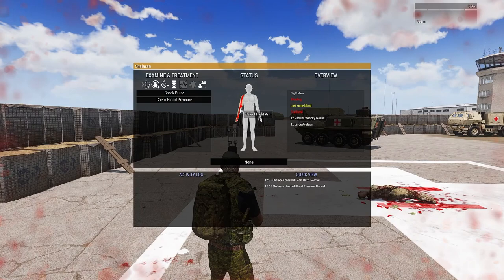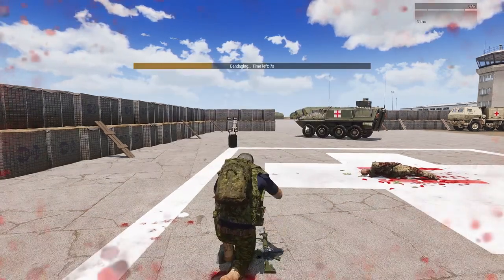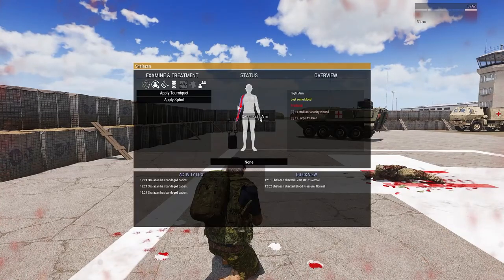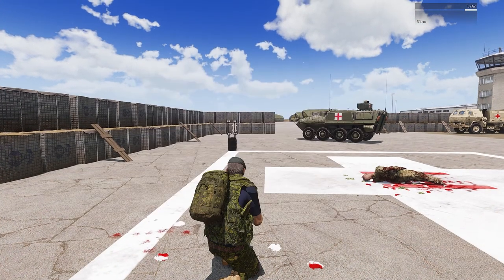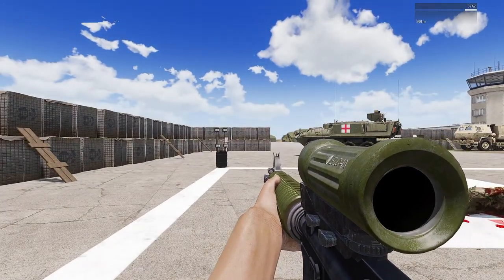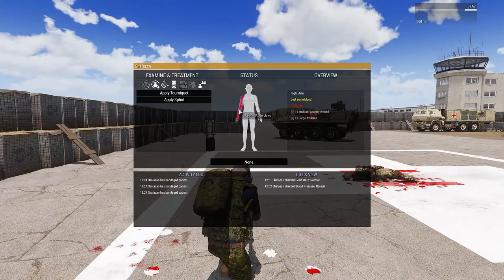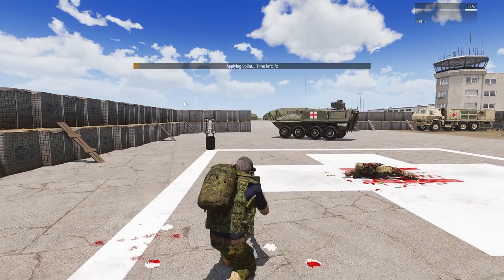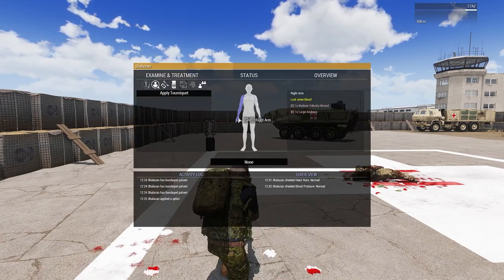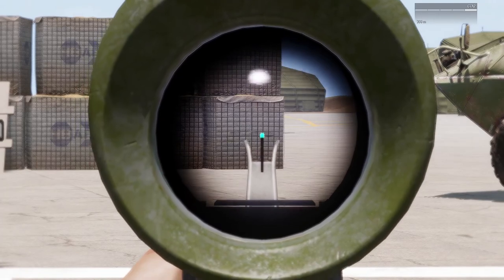For fractures: if we look at ourselves we can see the red fracture icon indicating our arm is fractured. First, treat it just like treating someone else using your own medical menu — stop the bleeding. The arm is now blue and no longer bleeding, but the fracture remains. An arm fracture gives aggressive weapon sway even with no stamina degradation. A leg fracture slows you to a walk. To fix it, click on the fractured limb and apply a splint — this works the same whether treating yourself or someone else. With splints set to fully heal fractures, weapon sway is back under control and the gun is stable.